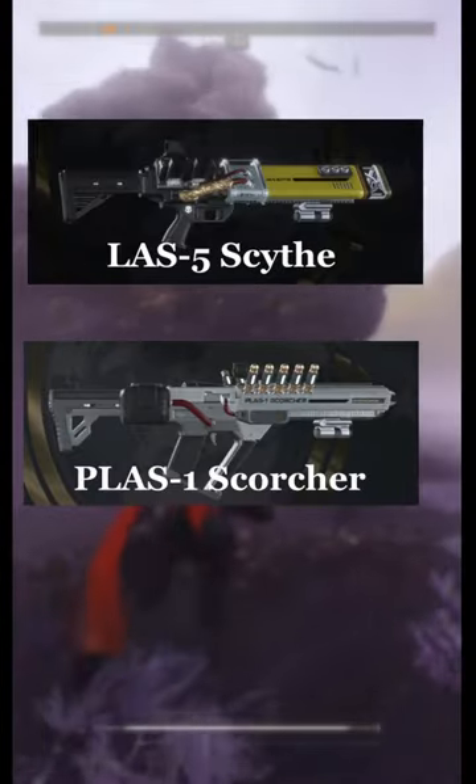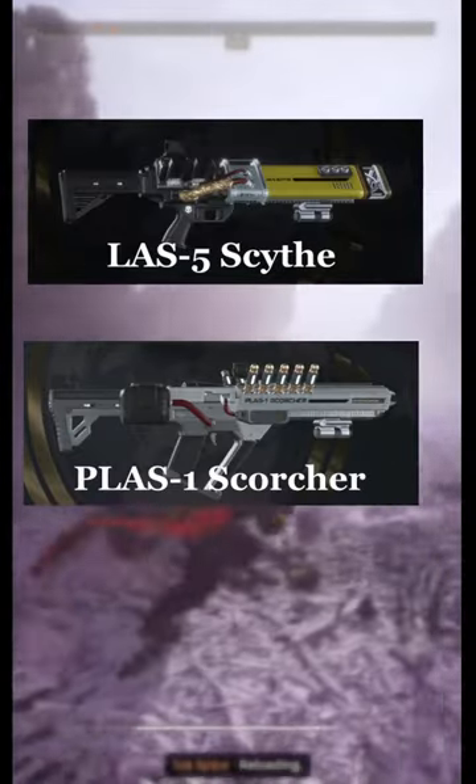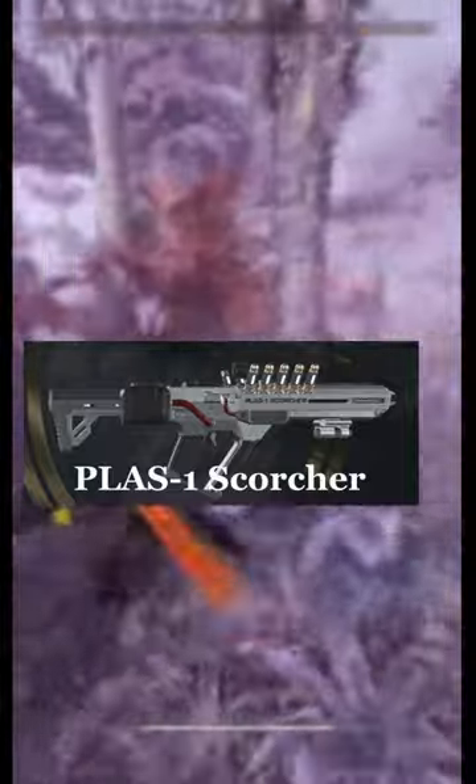For the two energy-based rifles, the PLAS-1 Scorcher is expensive at 75 medals — not a bad weapon and good against automatons. Although the LAS-5 Scythe is a good alternative as it's easier to obtain.